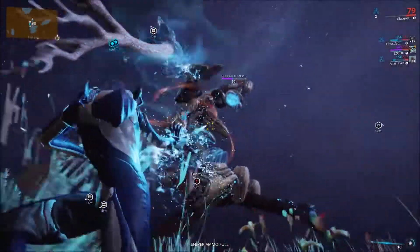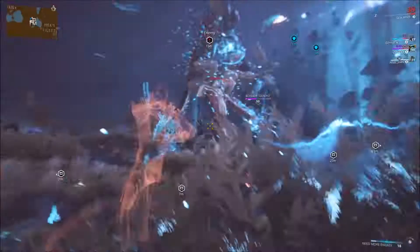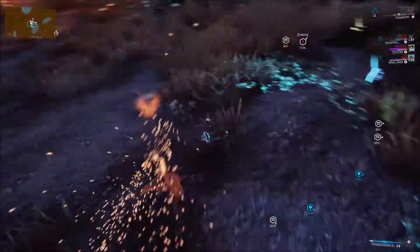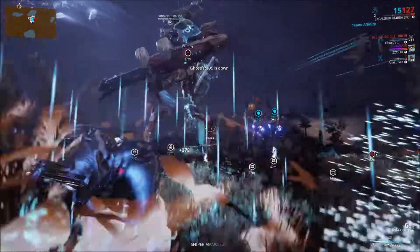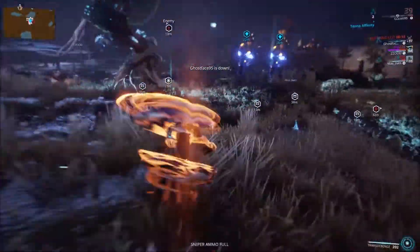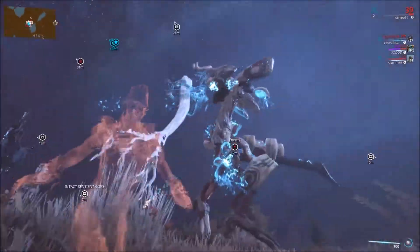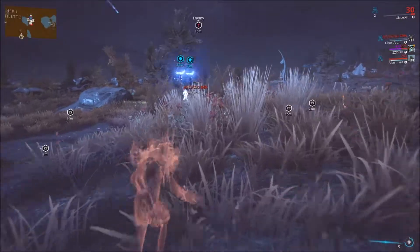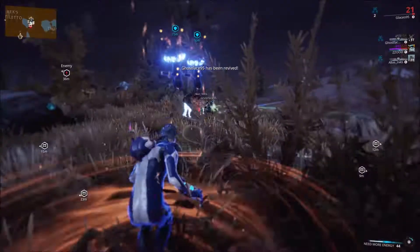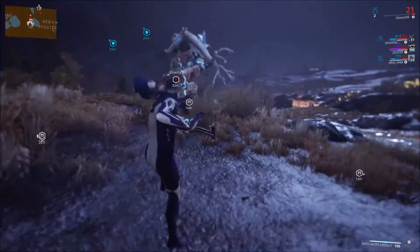So you can go into void mode and hide from it — that's how you avoid it, because otherwise you can't really avoid it. I'm pretty glad I did this fight. You also get an achievement for defeating a Terralist. Now I think there are two more Eidolons — there's a Terralist, a Hydralist, and something else, like a Garganturalist or something like that.